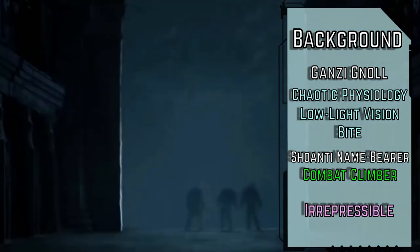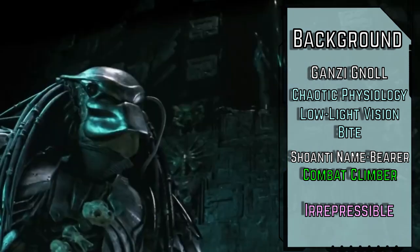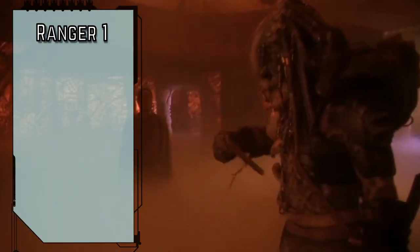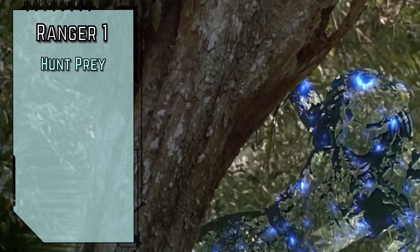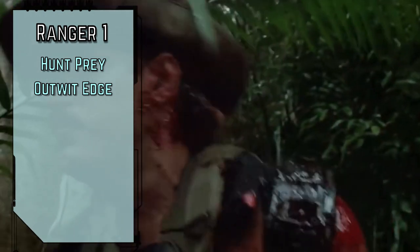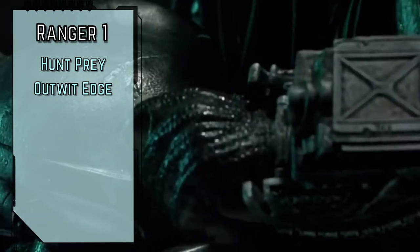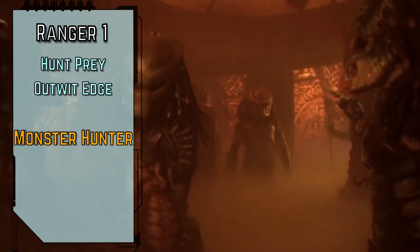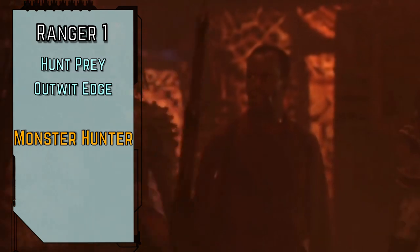For our ancestry feat, Irrepressible gives us the critical success results whenever we pass an emotion or fear effect — there's only one race that we fear, and they're long gone. Yautja are the quintessential hunters, no need to change the formula that works. We gain the Hunt Prey action to designate an enemy we're aware of or tracking, and gain a +2 circumstance bonus to perception checks to seek and survival checks to track them until we designate a new prey or until the start of the next day. We're going with Outwit for the +2 bonus to stealth and recall knowledge checks against our prey, but we also get that bonus to deception and intimidation checks, along with a +1 AC bonus against their attacks. Any ranger's edge is in character. For our class feat, Monster Hunter lets us make a recall knowledge attempt during our Hunt Prey action, and gain a +1 circumstance bonus on our next attack against our prey on a success, but we can only give this bonus once per day for any specific creature.